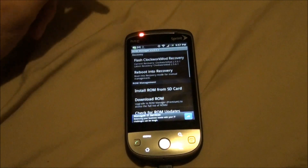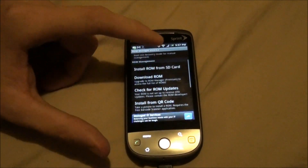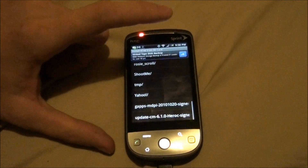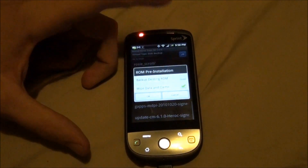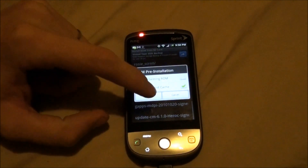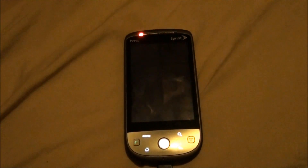Once you get CyanogenMod on here and wipe the phone it's so much easier to work with. So — install ROM from SD card. We're going to install update CM6. We'll do a wipe, but I'm not backing up the current stock ROM — there's no way, it's too slow and I don't care about it.